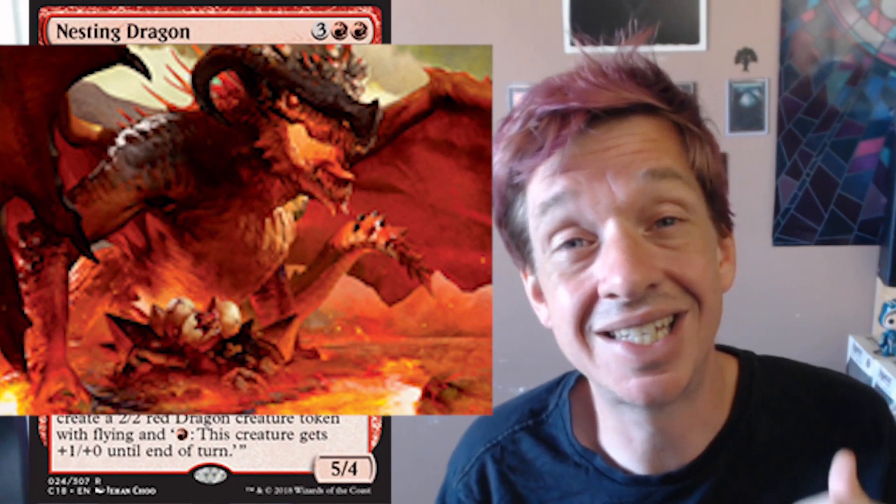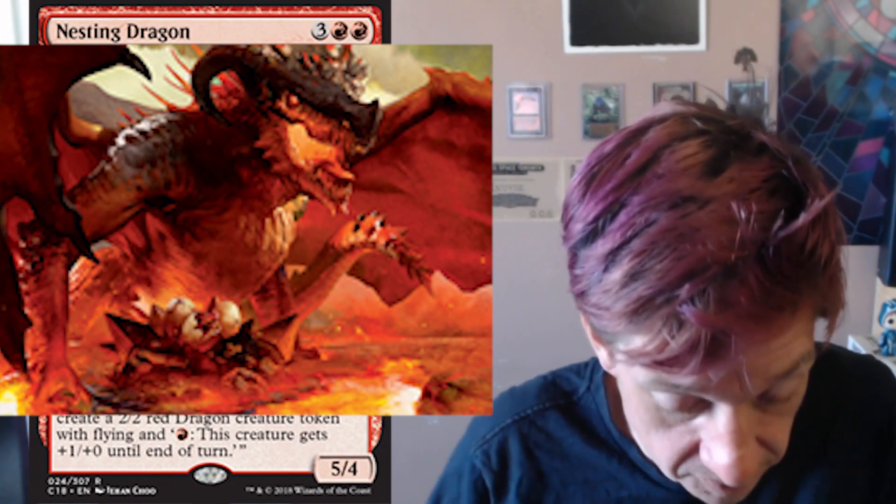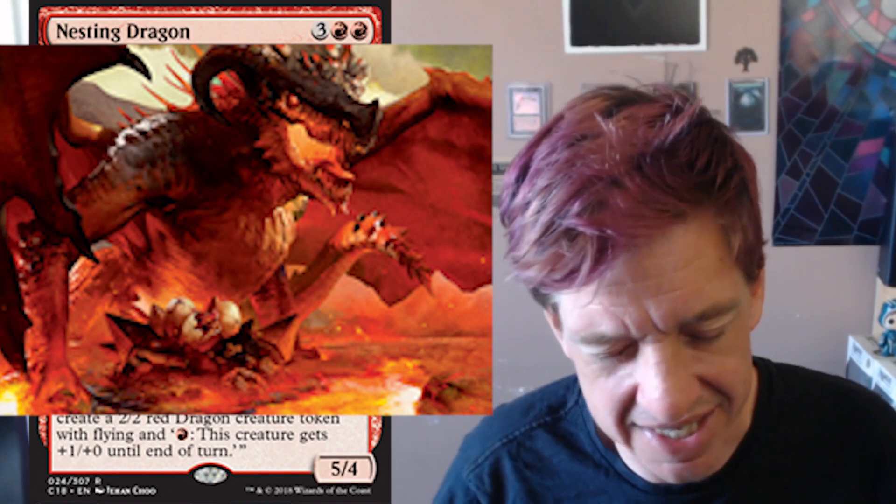We're all crazy, power-hungry planeswalkers, and we've gone out and enslaved these creatures to our will, and they die as a result of this. And they're aware of their existences — they're aware that they're slaves and can't do anything about it. They're aware that the magic binds them. So this Nesting Dragon — this is a dragon that was found with its brood of eggs. This mother has all of her eggs, and she's just trying to grow her babies and bring them out into the world.